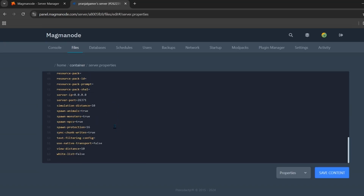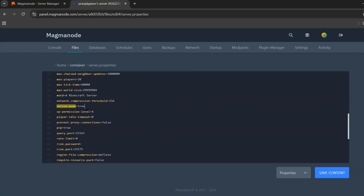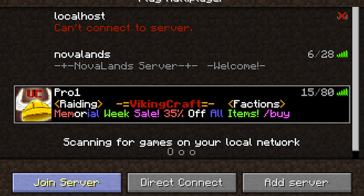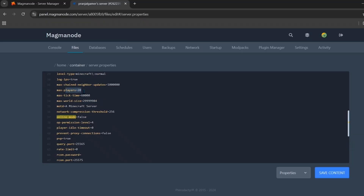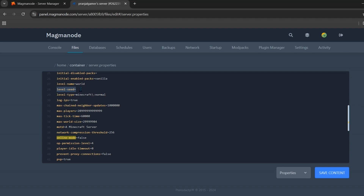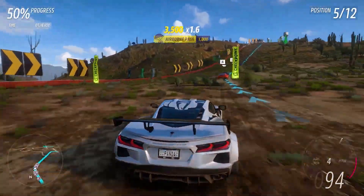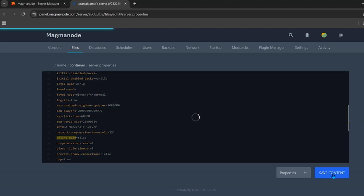Inside server.properties you can see all the settings of your server. To enable cracked mode, search for 'online-mode' — on line 37 you will see it set to true; change it to false. Just above it, you can see the MOTD setting, which is the server description shown in the game launcher — you can customize it here. You can also increase the max players setting, and on line 28 you can add a world seed under 'level-seed.' After changing all settings, click Save.